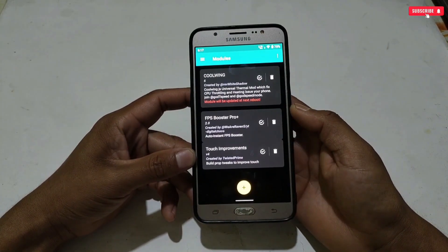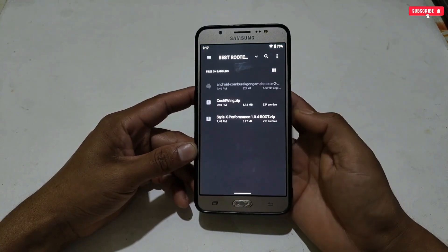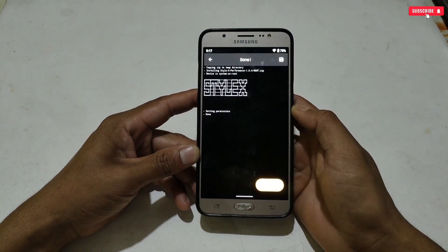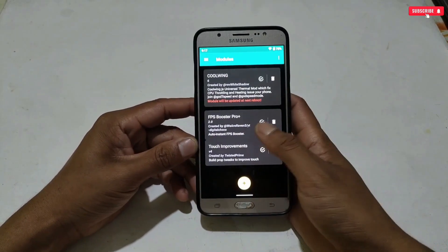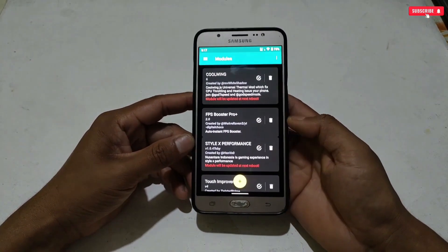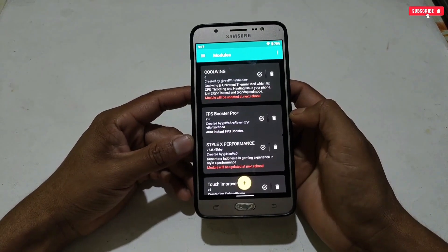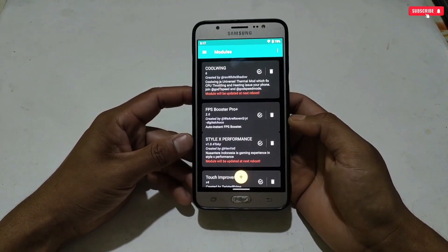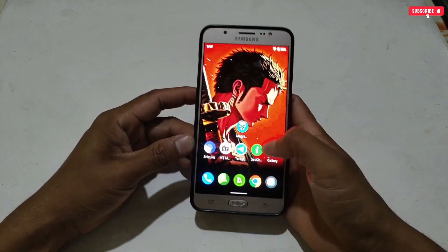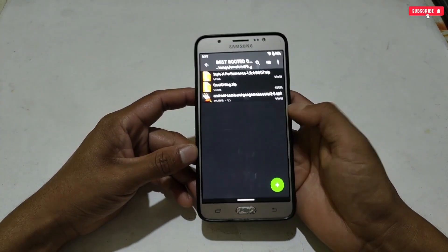The flashing process is now completed. Go back and refresh the page — you can see the CoolWing module has been flashed successfully. Now flash the second module: tap the plus icon again, locate and flash Style X Performance. Go back and refresh the page. The module has been flashed but will only activate after restarting the phone. Before restarting, let's configure the Game Booster application.